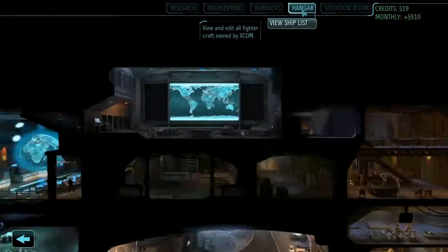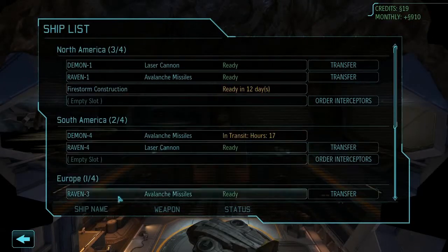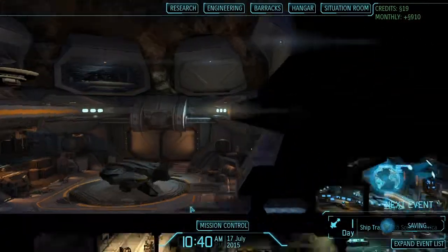The Firestorm's not quite done yet. Let's check out the hangar. It's almost there, and then we'll drop the laser cannon and put it on the demon ship. This is ready in 12 days, and we'll put that in Europe — then we'll have a demon ship in every location.